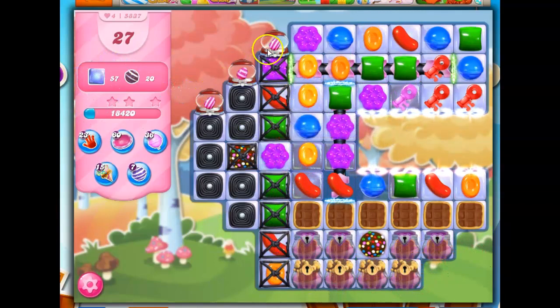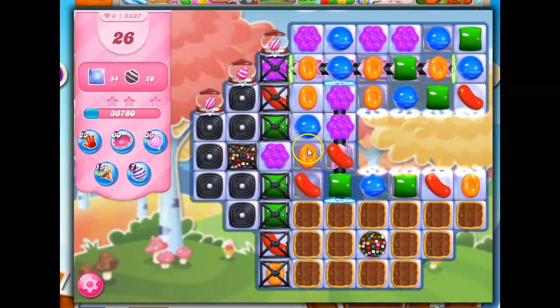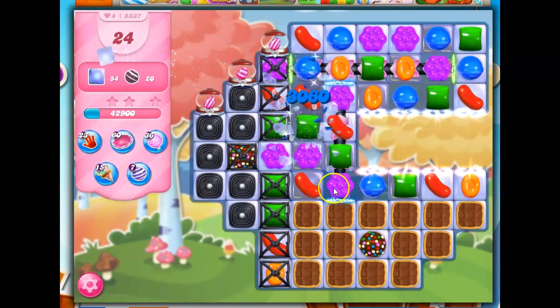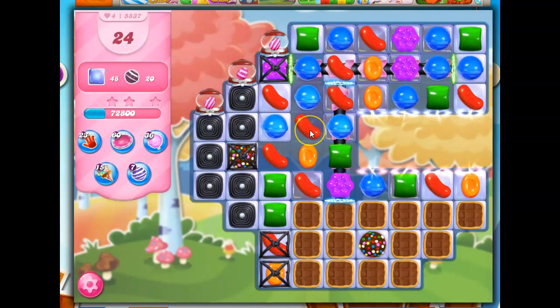I know that with the striped dispensers, I want to get through there as quickly as I can. But there's a lot of work to be done here. I don't like any of my moves. I'm going to take this one and try to bring the purple down together, because I feel like there's a lot of purple that might end up opening things for me. That was not so bad.